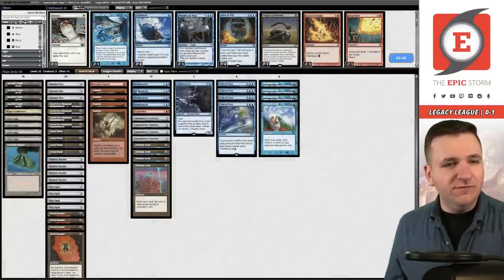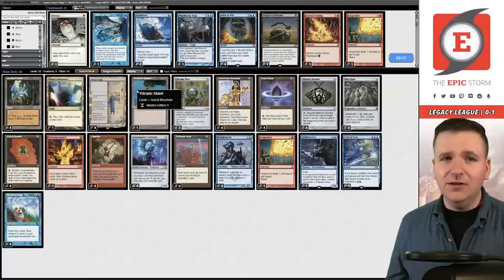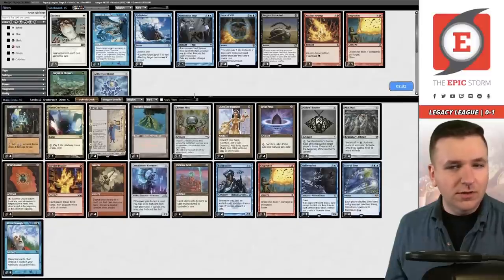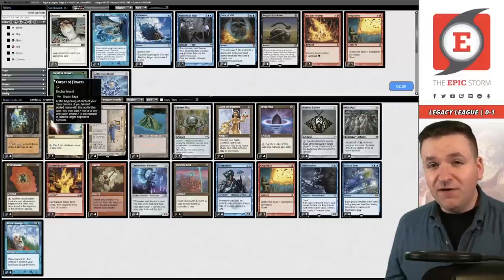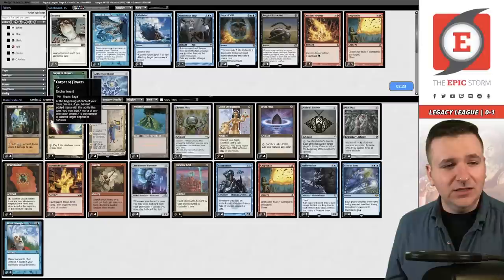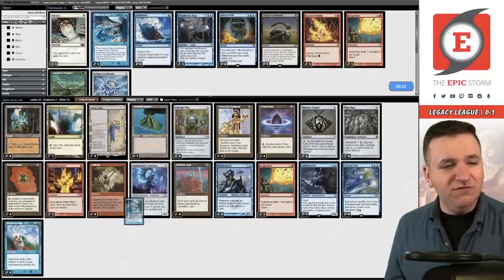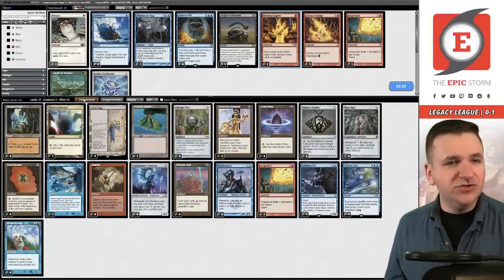Let's switch this over to card view. We're facing Blue-White Control. Carpet of Flowers is a card you really want against Delver decks — it's still fine against Blue-White Control. We saw Prismatic Ending. The question is: are you looking to remove artifacts to add Carpet of Flowers? I think the answer is likely not. We probably want a Chain of Vapor to answer something like Deafening Silence or a Meddling Mage. Probably board out the Burning Inquiry.